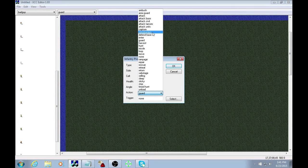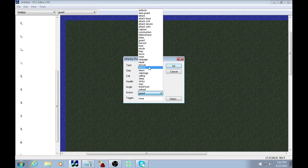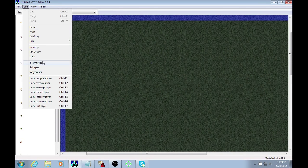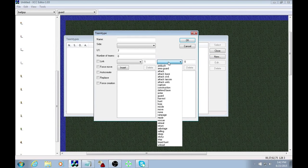Those are all the applicable unit commands. Now let's put that guy to hunt to show that one off. Okay, now team type commands — when making a team type, there are only certain commands applicable.